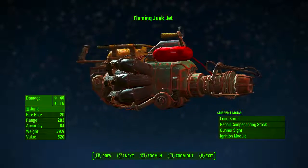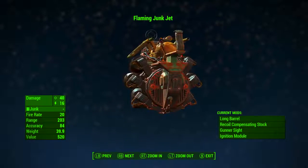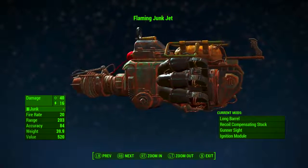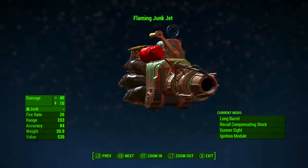So now that we have modded it out, we have the flaming Junk Jet. It has a base ballistic damage of 40, a base fire energy damage of 16, its fire rate is 20, its range is 203, its accuracy is 84, its weight is 39.9, and its value is 520 caps.